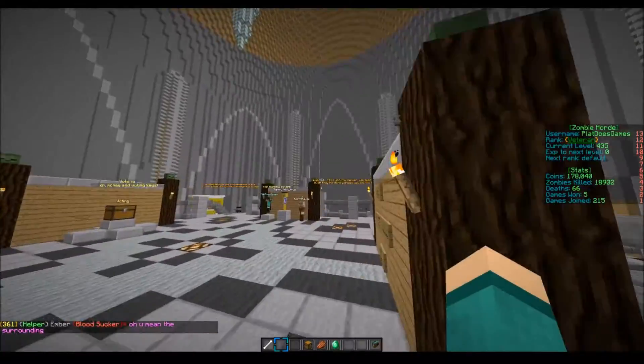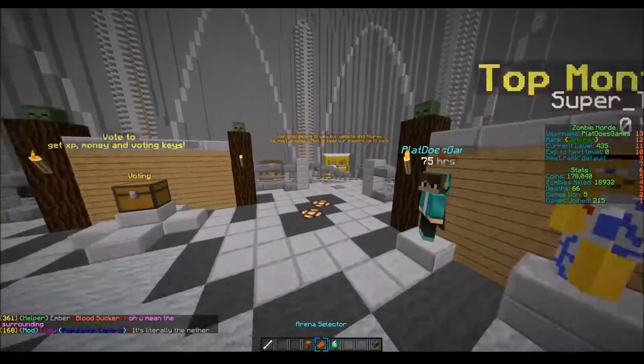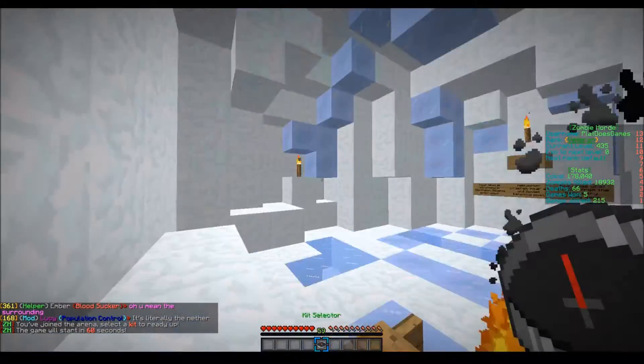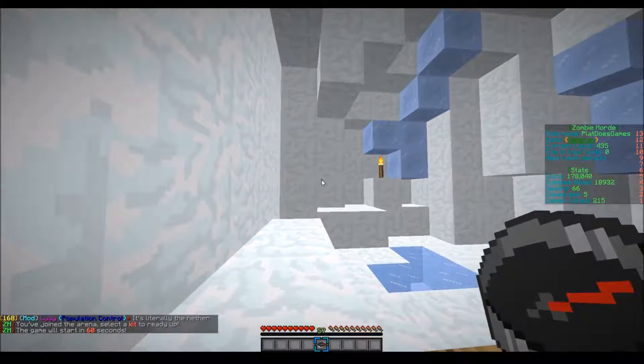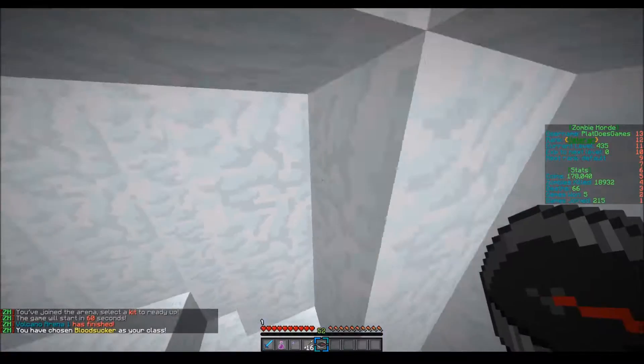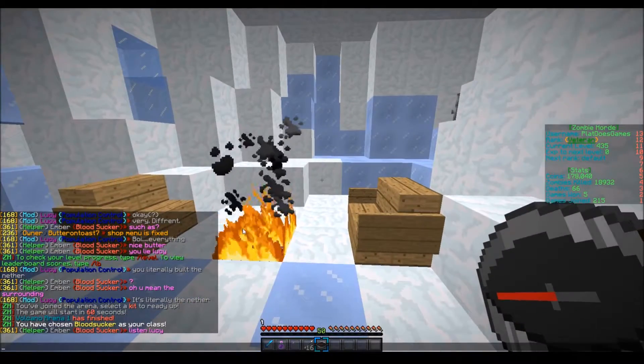They also changed arena messages and lobby join messages — let's just look at that real quick. You have this stuff now, and then you select the kit and it says that. It just looks a lot different now.